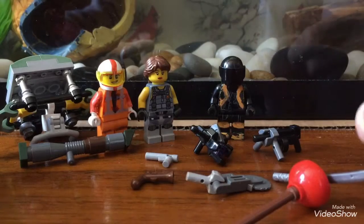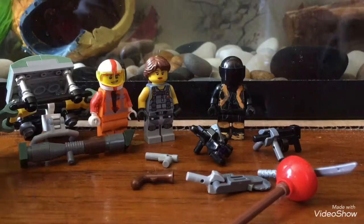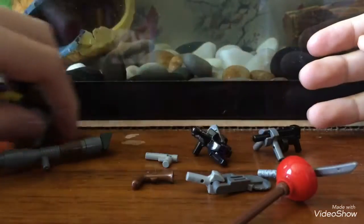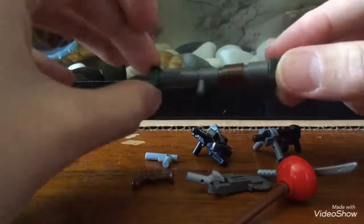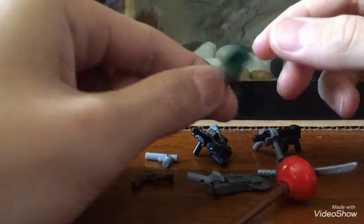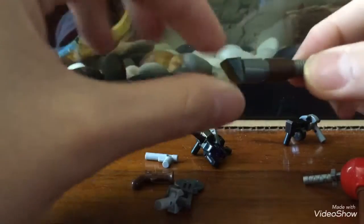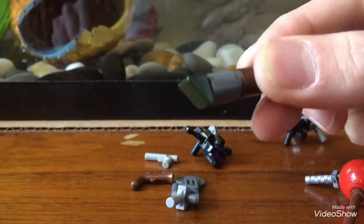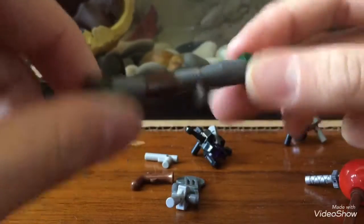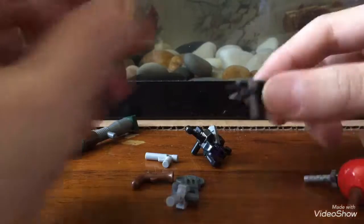What I have here are some of the weapons, pickaxes, and skins you can get. Let's start with the weapons. This first one is kind of obvious — it's the RPG or rocket launcher. There's supposed to be a dark green cone for the rocket, but I didn't have one, so I substituted a cheese wedge plate or something.